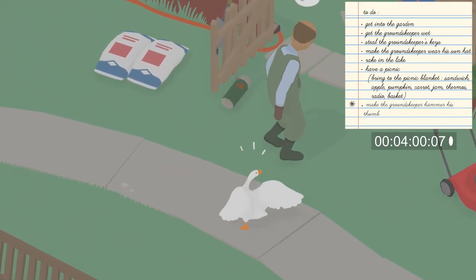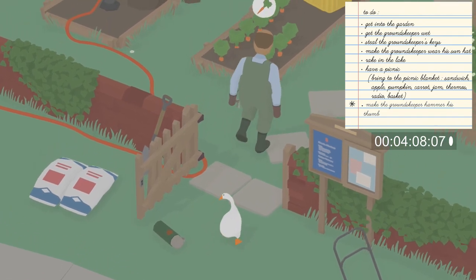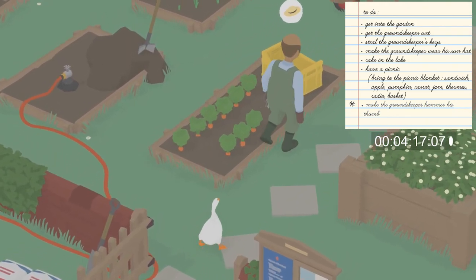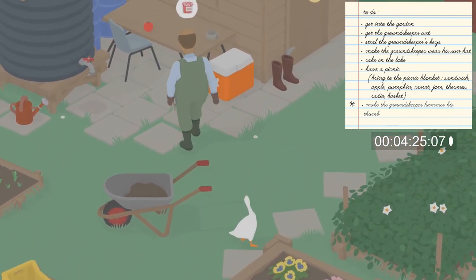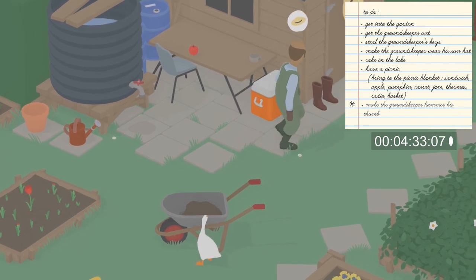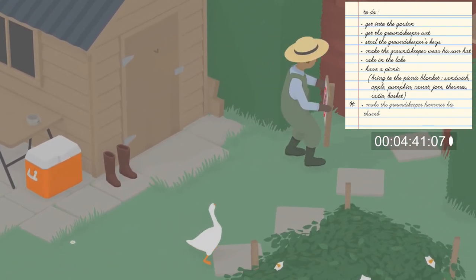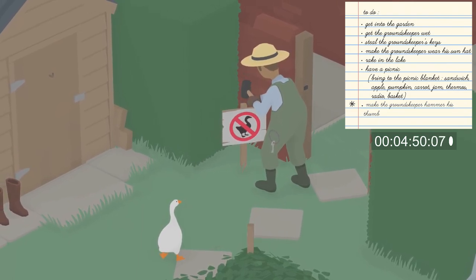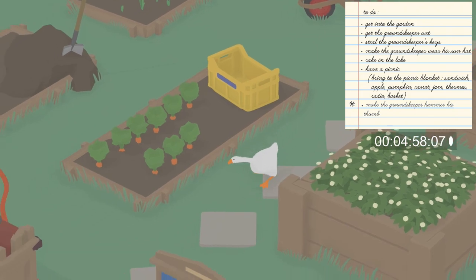The gardener made me drop the thermos, which I'll get back to in a moment — I wanted to follow him to watch him put his sun hat on. I had knocked down the no-goose sign right before getting the rake, and I knew he'd go fix it. If you didn't knock it down while getting the rake, you can do it now and he will start putting the sign back up. We're going to make him hammer his own thumb by honking when he reels back the hammer. With that done, go back and pick up the thermos and bring it over to the picnic blanket.